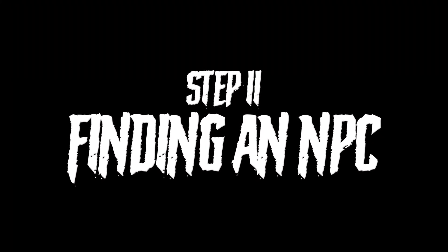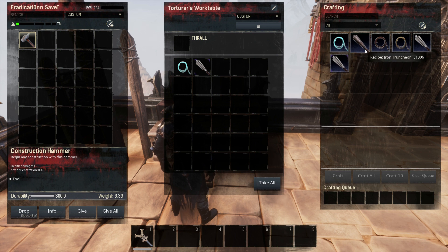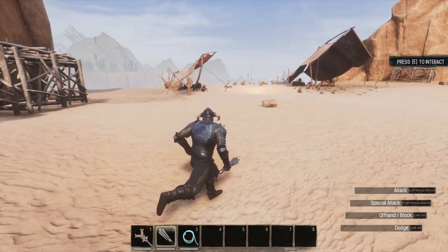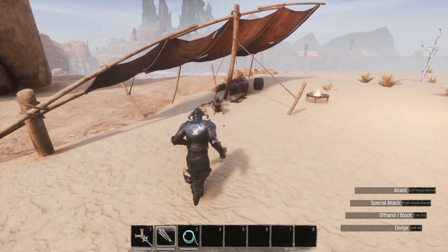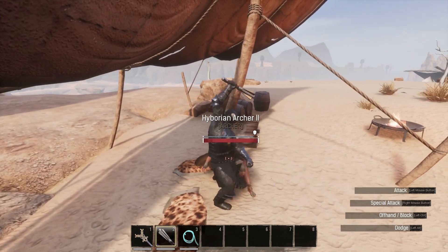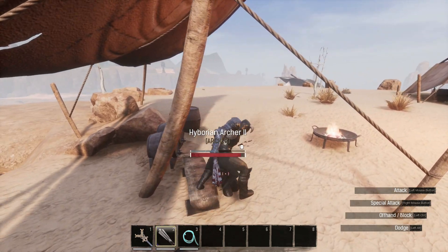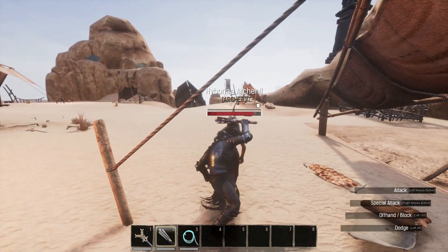While flasks are crafting, head over to the torturer's workbench and craft some bindings and a truncheon. I'm using a legendary truncheon and some bindings of the dead, but you can easily get away with entry level gear here. Once you have those, head out to your nearest NPC camp. I'd suggest targeting lower leveled NPCs like Dogs of the Desert, as they are much softer targets than the Nordheimers or Relic Hunters. All you'll need to do is head in there, knock someone out, and drag them back to your base.